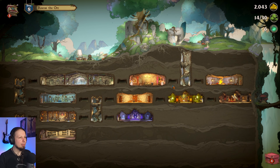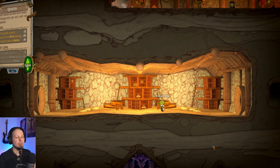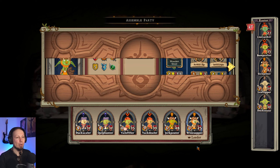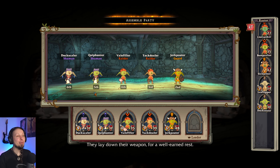We got one guy with a mortal wound currently. So I'm gonna go to the war room actually. You — wine supper — you only have 25 health left. That is not a lot, especially as a guard. So I think I'm gonna retire you, my friend. It was a quick journey for you. That means we need another guard.